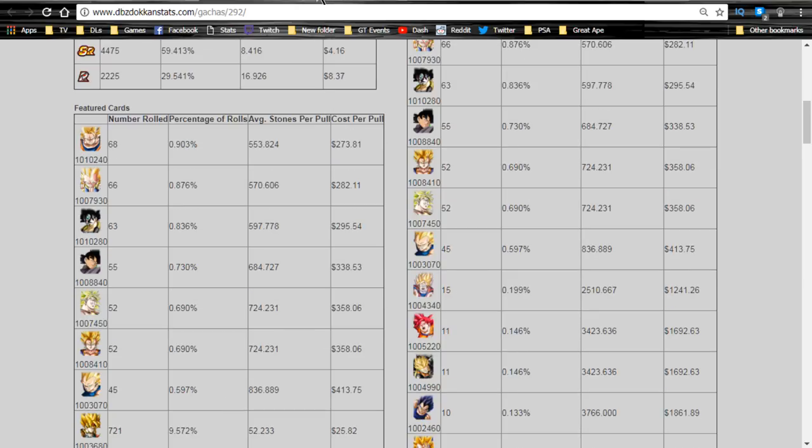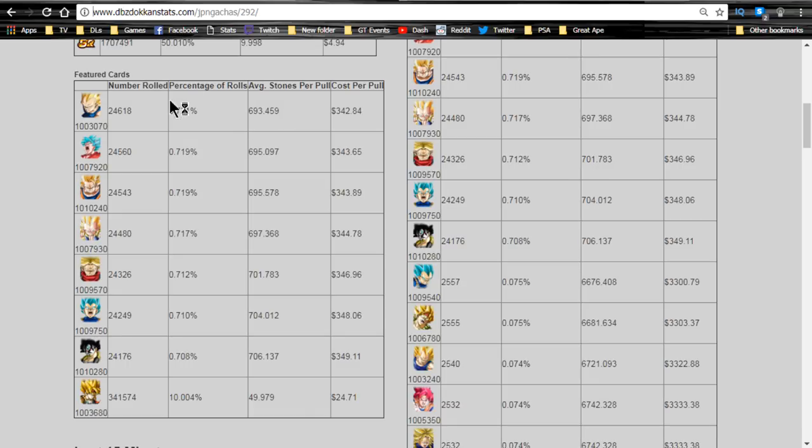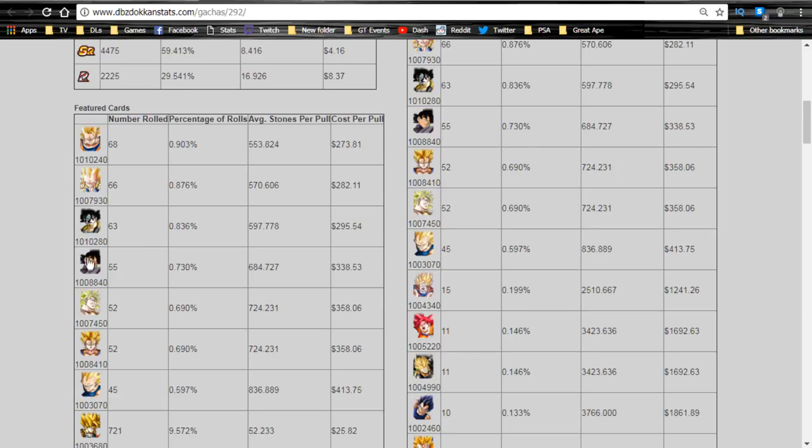Let's talk about the changes. On the JP side there are three units that are on that banner that are currently not on this one. The units that were replaced were Super Kaioken Blue Goku, Intelligence Rage Trunks, and Intelligence Vegeta. They were replaced with Goku Black, Physical Broly, and Super Vegeto.